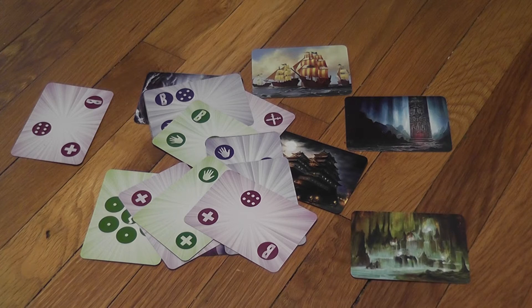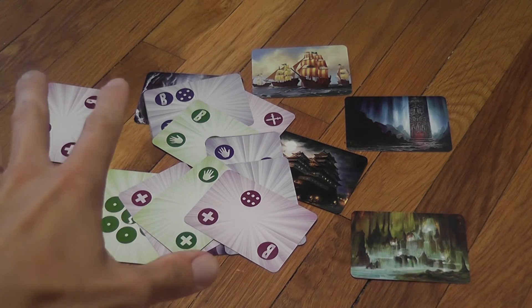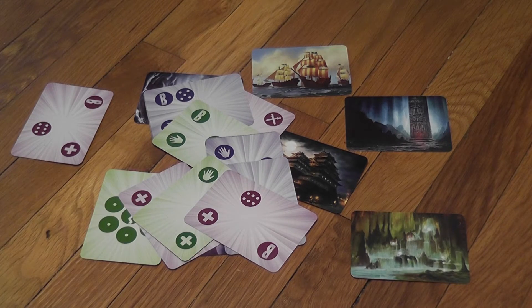The turn passes to the next player, who follows the same sequence: evaluating active icons, scoring points, attacking and stealing if available, drawing at least a card, and throwing at least a card. The game continues until all players have run out of cards. If you run out early, you just wait for the others to finish — but that usually won't take too long. At the end of the game, the player with the highest score wins.